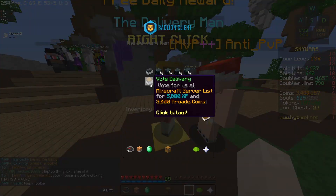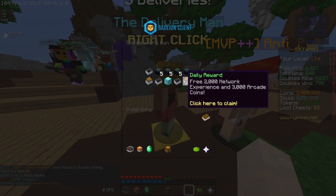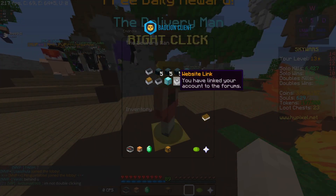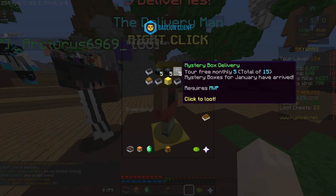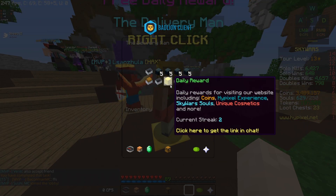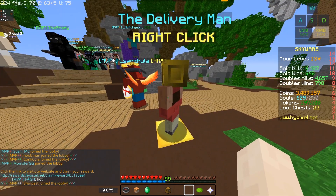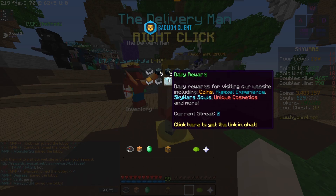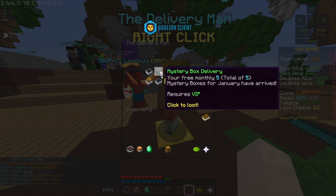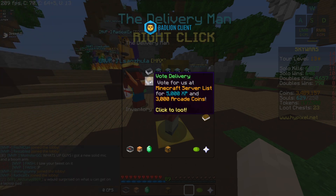The second method is to go over to your Delivery Man in the lobby and right-click on him. You can collect free 2,000 network experience every day and 3,000 arcade coins. There's also a website link where you can link your account to the hypixel.net store and get coins from there. Daily rewards give you a link where you do a survey and get plenty of Hypixel experience as well. Social media rewards give you coin boosters, which is handy, and the boat delivery can also get you some XP.